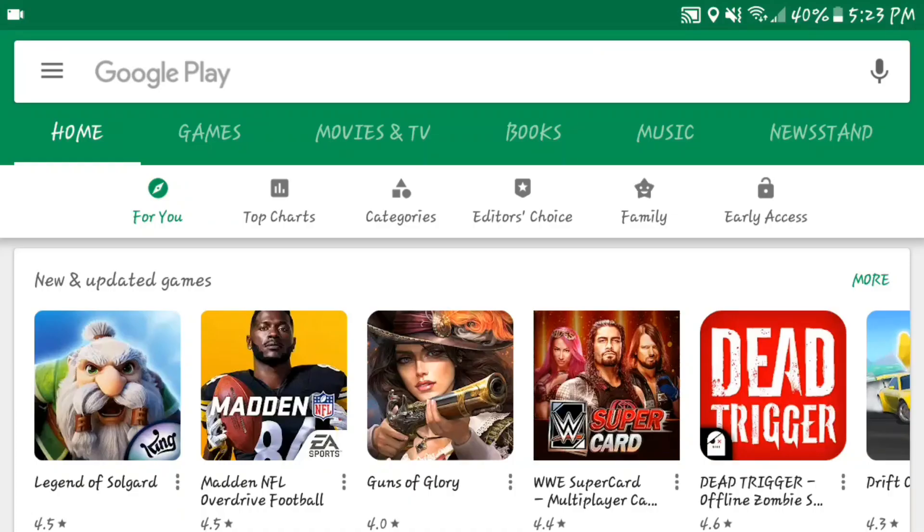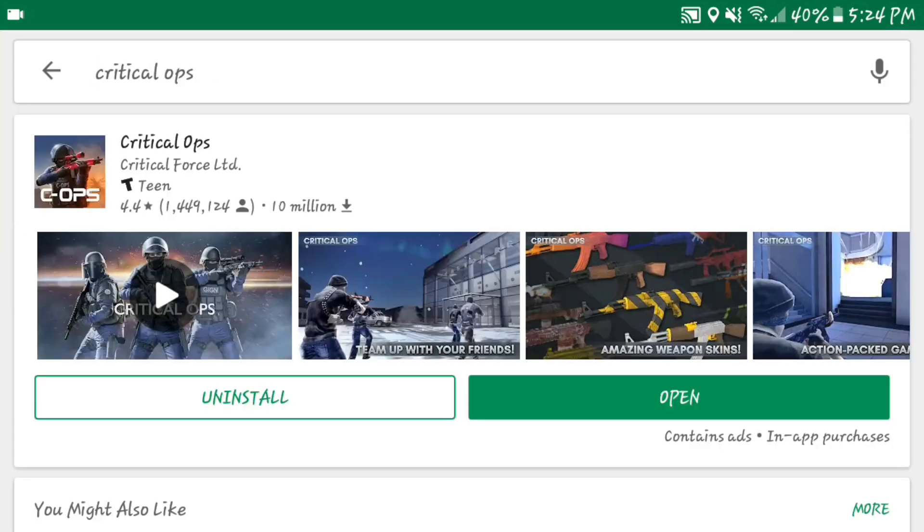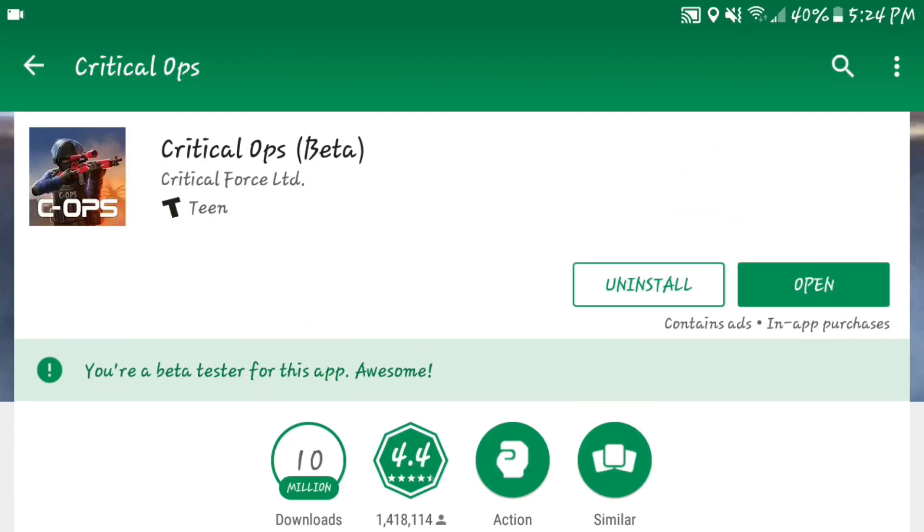Alright guys, this is real simple to do — it's not really that hard at all, it just takes a few steps. I know lately people keep asking me how to get the beta version, how to get the new sniper, how'd you get the TRG-22. What you gotta do real quick is search up Critical Ops right here, and then you want to click on their page.